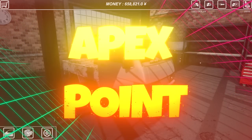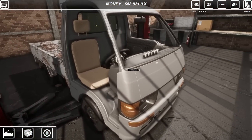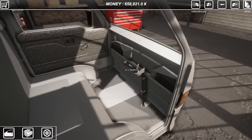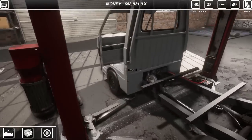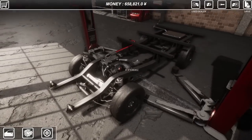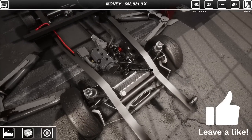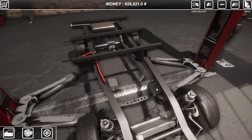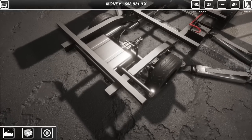We're back at Apex Point and we're gonna strip this truck down today. We're gonna sell off all the parts and get this thing down to a bare chassis, then try to buy a project car we can actually modify and keep. If you're confused about what's happening, I played this game the other day during a random games session and you guys really wanted to see more of it, so that's what we're doing.